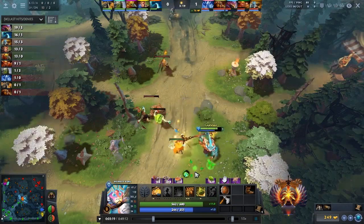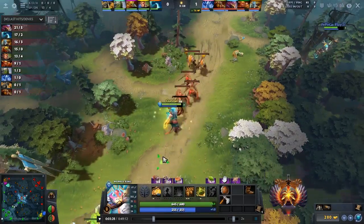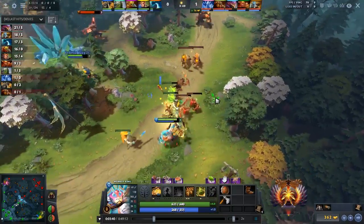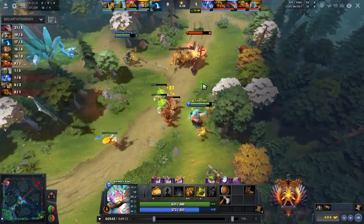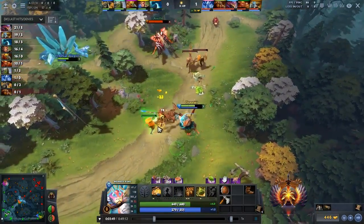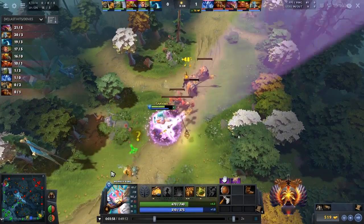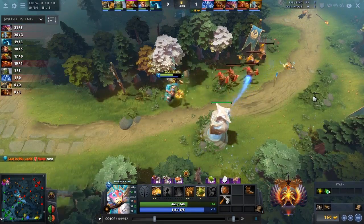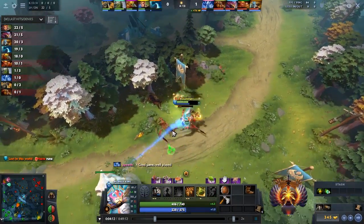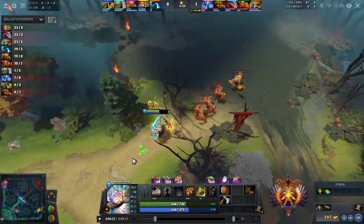He's now totally out of regen but he's got Boots of Speed. What he hasn't done yet is really dodge any spells from Legion Commander — she keeps using her Q down on Monkey every single time, and he takes damage. These are relatively small things that could make him take less damage in lane. A lot of the harass has actually been coming from creeps, because Earthshaker doesn't do that much passive harass — it's the creeps he's tanking that constantly makes him take damage.